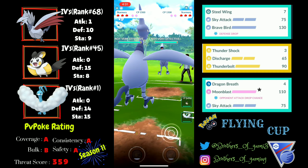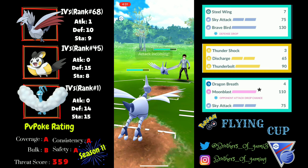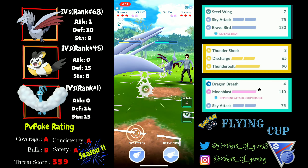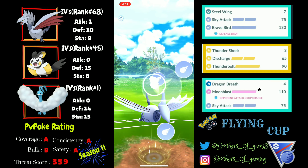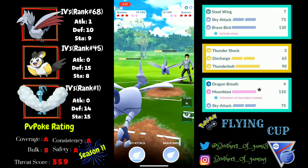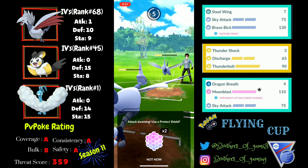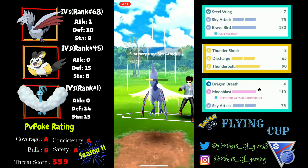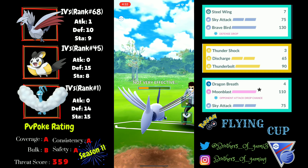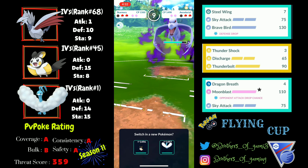In the fifth battle, I get a mirror lead of Skarmory. I play it differently: first I charge up to nearly two Sky Attacks of extra energy, then go for the first Sky Attack. After landing that, I go for Brave Bird to guarantee the knockout on the mirror Skarmory. We face some lag, but I tank a Sky Attack and go for a Hail Mary Brave Bird. It's barely enough, so I use Steel Wing to finish the knockout — and they bring their Shadow Aerodactyl.